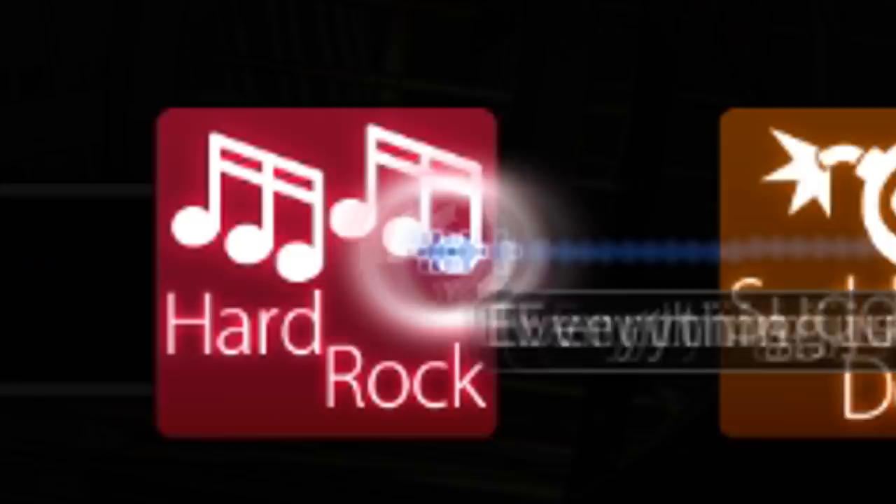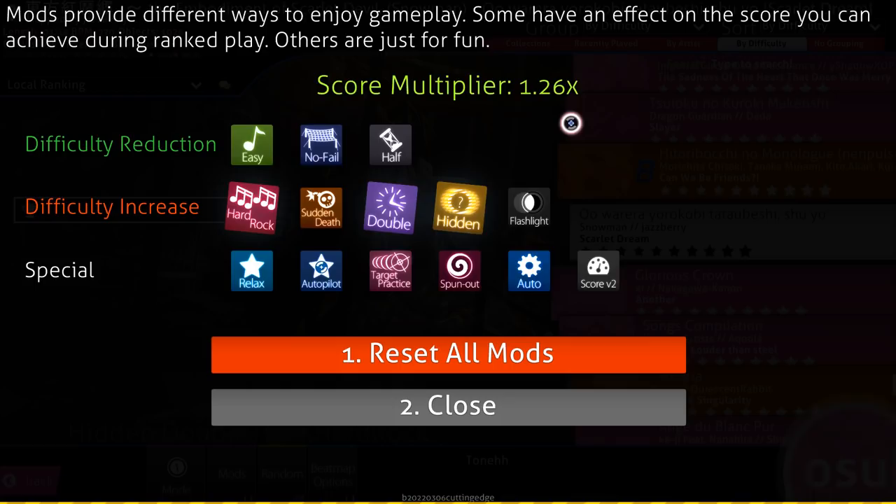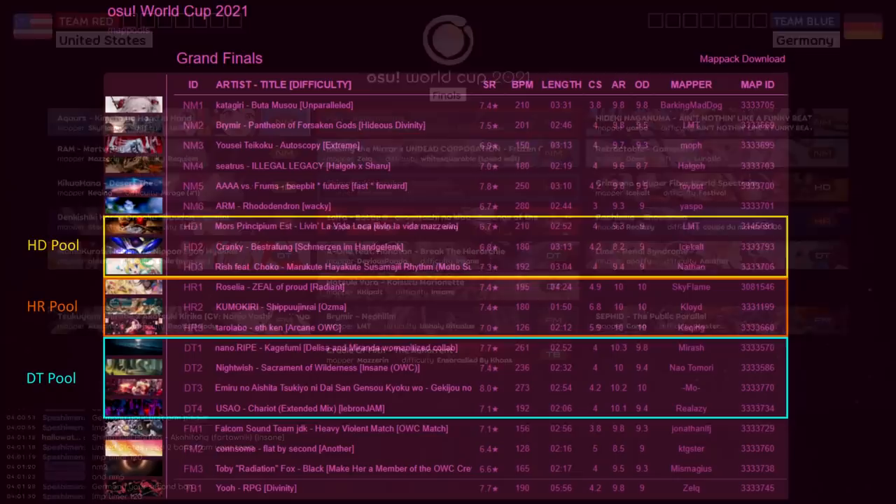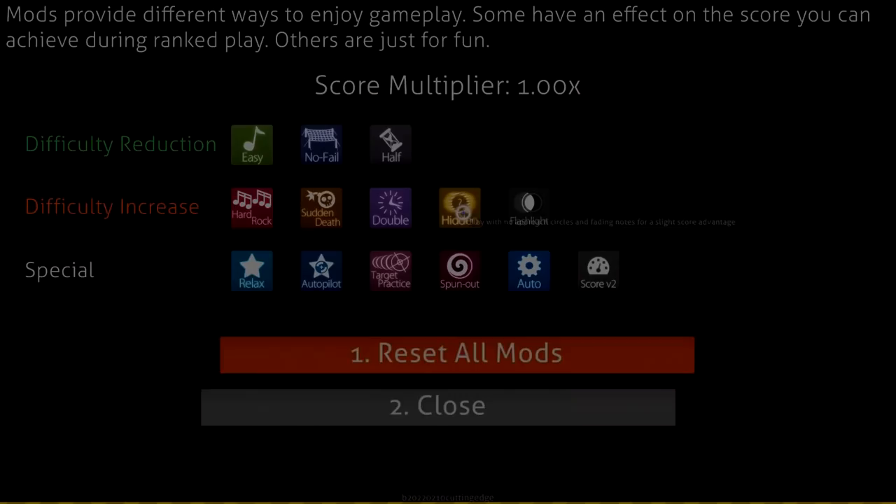That's the question I really want to tackle in this video. There are three main mods that come to mind first and foremost: Hidden, Hard Rock and Double Time. They affect the general difficulty of the map and so apply increased score multipliers and are able to grant more PP. Those three mods are also commonly tested in standard tournament settings within their own dedicated pools, so they are quite important. I will focus on these three mods in this video and won't talk about the other stuff today.